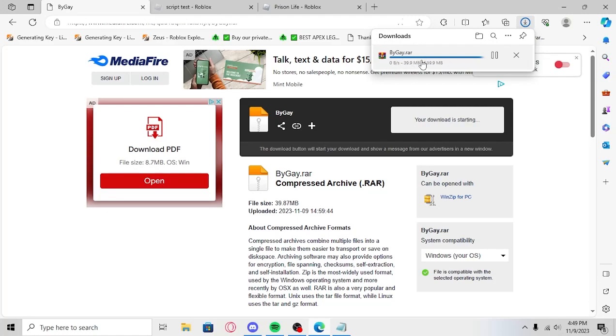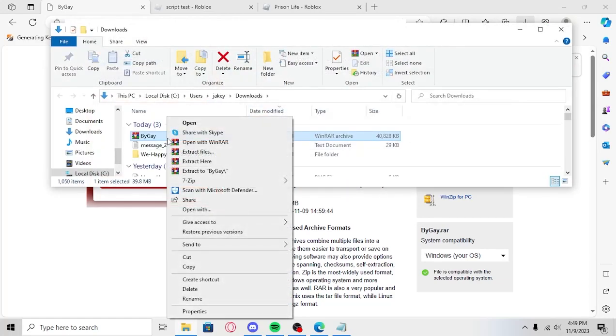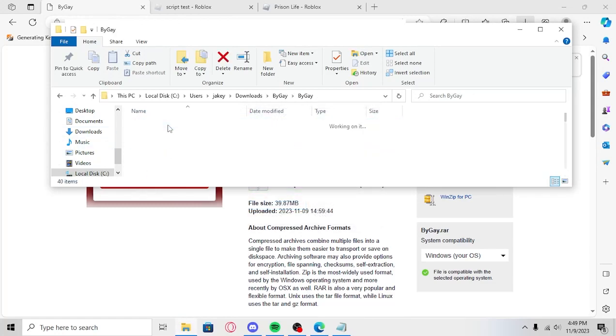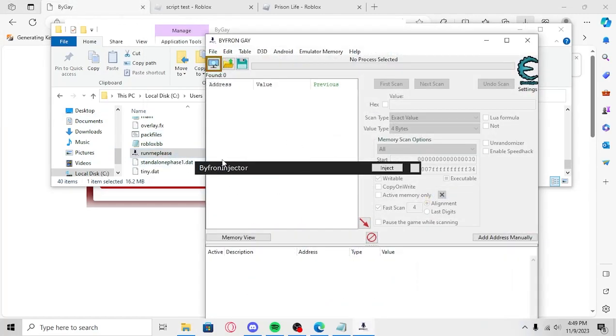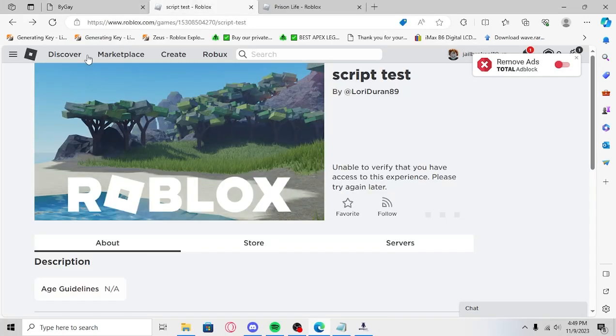What you're going to do is open it up once it downloads. Basically, all you're going to do is click extract. You're going to open it, and then scroll down and find the file called 'run me, please.' Now you're going to see you're not going to touch this injector. You're not going to do anything here. You're just going to minimize this.